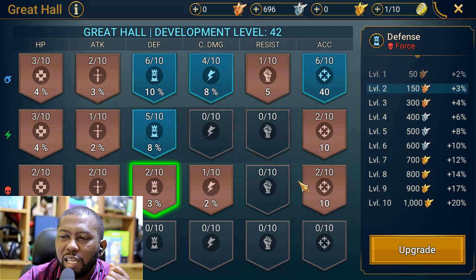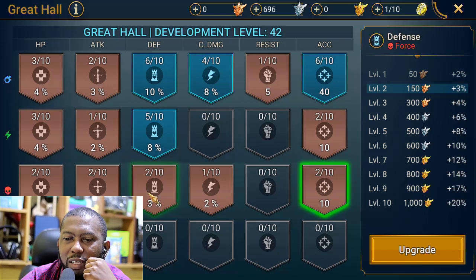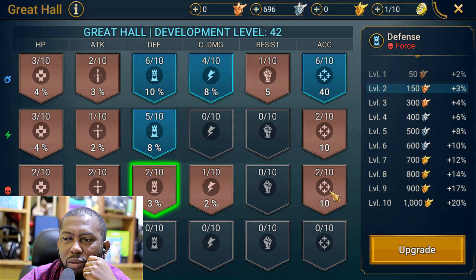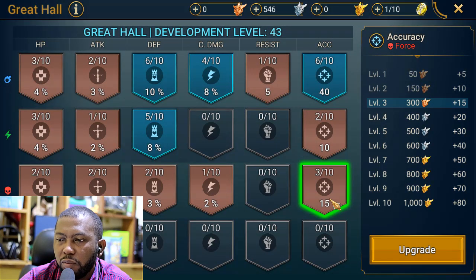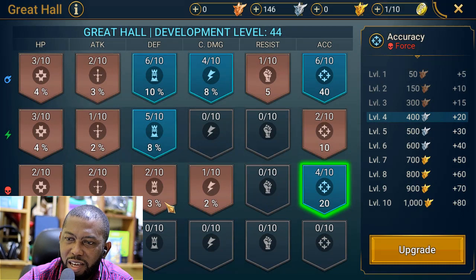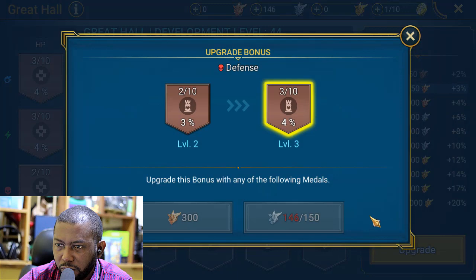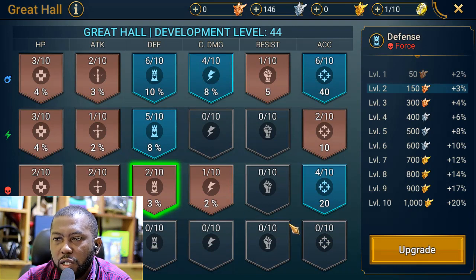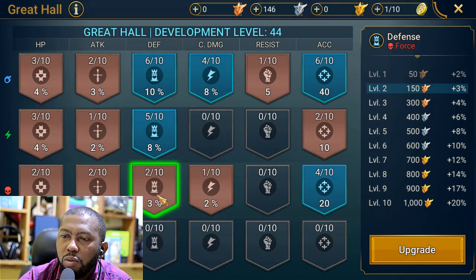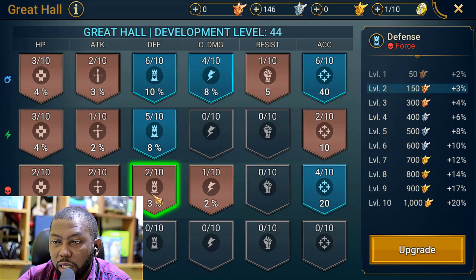Rhazin needs accuracy so I'm going to be pumping either accuracy or defense. Let's put some on accuracy first — if he can't land his debuffs there's no point. Nice. Can I do one more? No. And defense — I need just two more battles to get it. That's what I'll be spending on to get Rhazin where he needs to be.